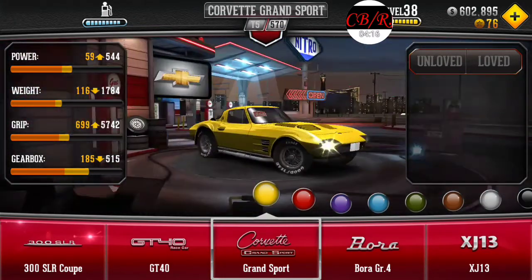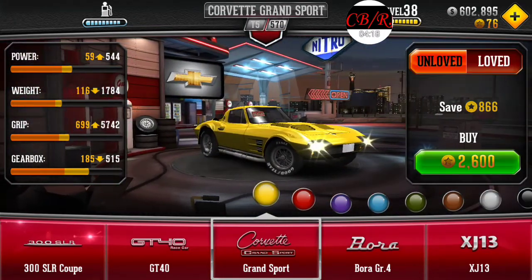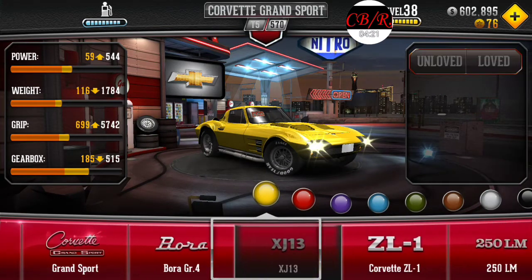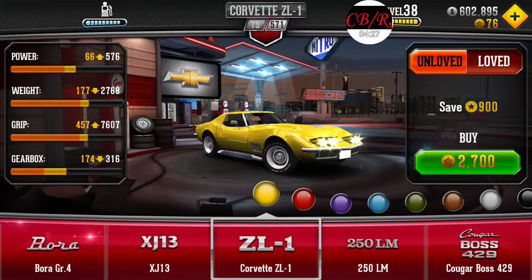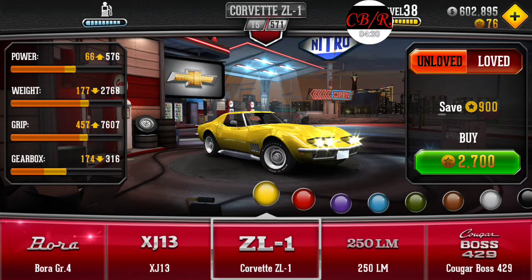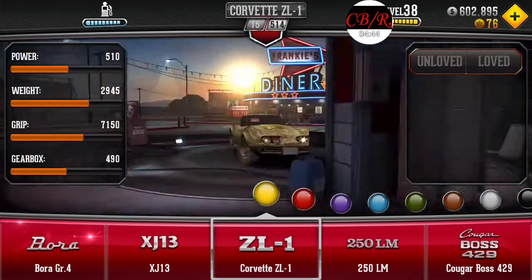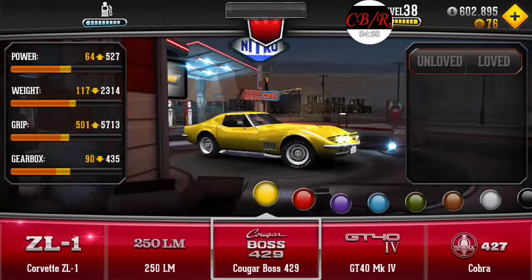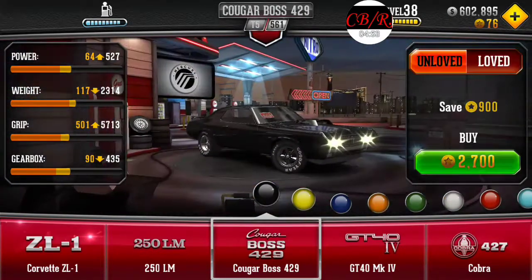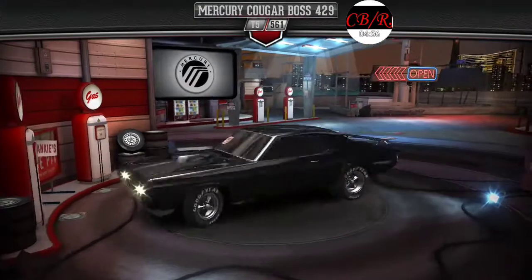You got the Grand Sport, which is the '63. You got the ZL1 — you're going, 'How in the world is there a Corvette ZL1? I thought that was specifically a Camaro thing.' Well, back in the 60s the ZL1 was an all-aluminum race 427 big block that made like 510 horsepower. This Boss 429 Cougar — the Cougar is basically a Mustang, but luxurious.